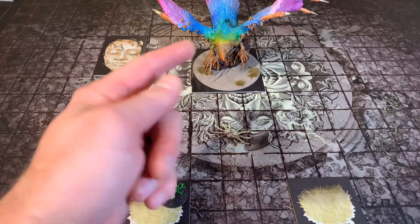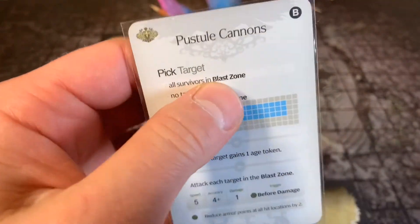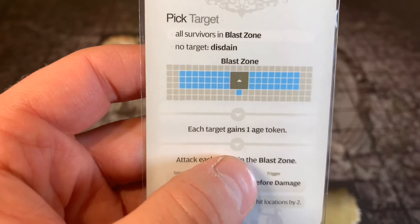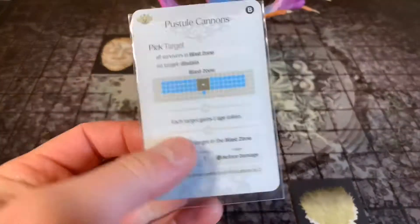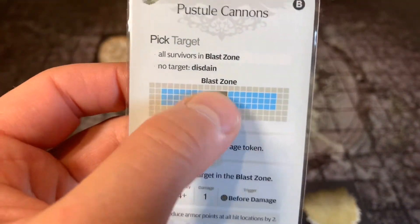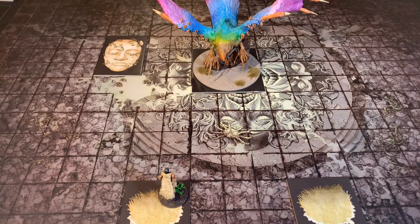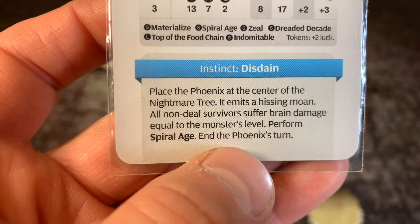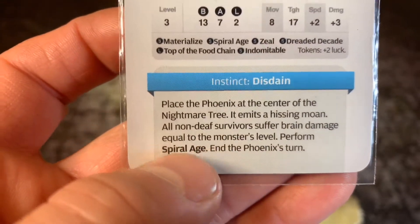Our Phoenix is going to take the first turn. We're going to look at our top AI card — hopefully it's not that legendary card. We have Pustelet Cannons: all survivors in the blast zone. The blast zone is going to be in this direction — everything this way, that way, and right behind it. Sadly, nothing happens; there is nobody there. So the next one is no target — disdain. None of this attack is going to happen, so we're going to perform disdain.